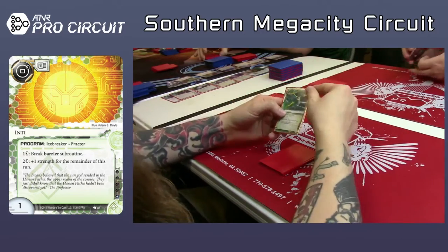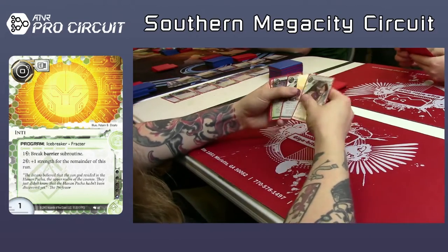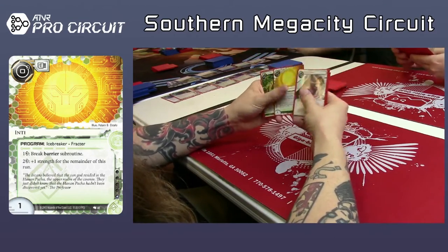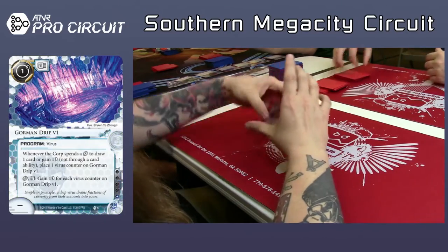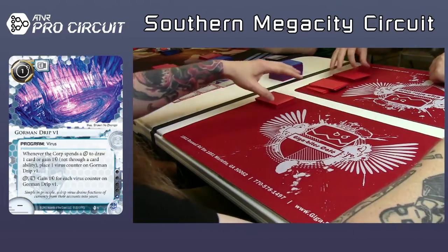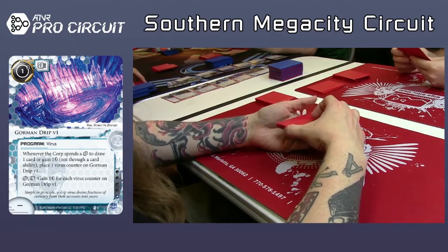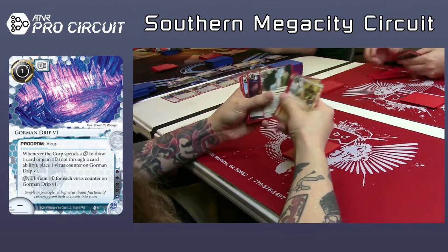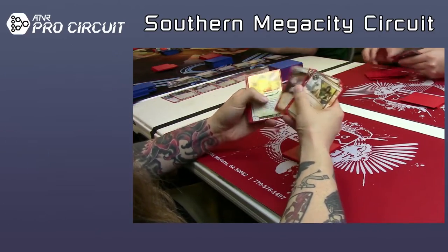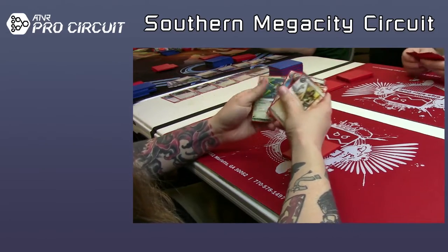He has to pick up something — a Lockpick. That's probably not going to make the cut. He gave a thumbs down when he drafted it. So there's a David and an Inti — that's what he starts with. Two Liberated Accounts and an Inject — he did take an Inject pretty early.